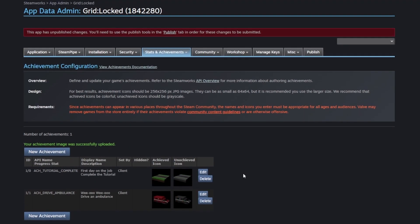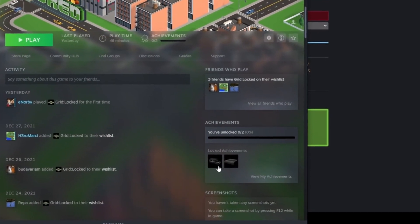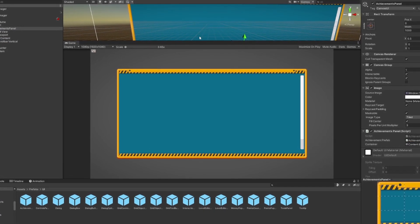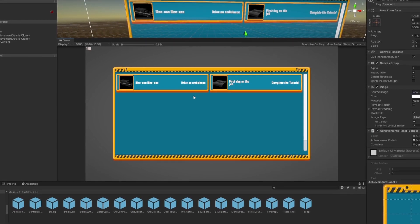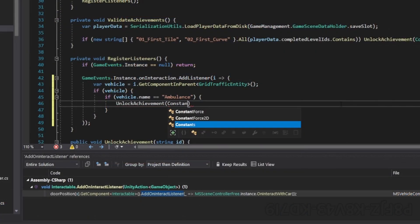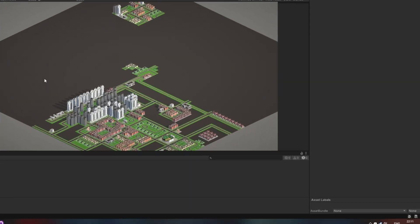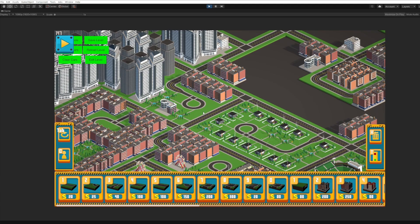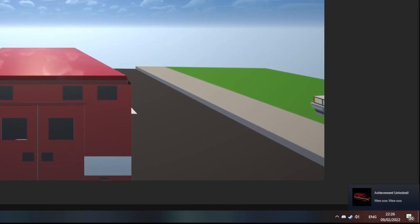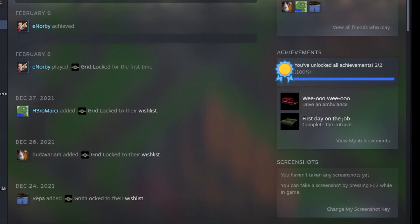Everything seems to be in place. Let's go ahead and try it. We publish all the changes, then we immediately see the new achievements appear on the Steam client for the game. And if everything is working as expected, when we start the game the previously created UI elements should automatically contain the newly created achievements. As you can see, since both of them are still locked, the images are grayed out. Yeah, unlocking works perfectly. You can see the images are now the colored ones, and if you look at the Steam client it will tell us that we have unlocked the achievements.